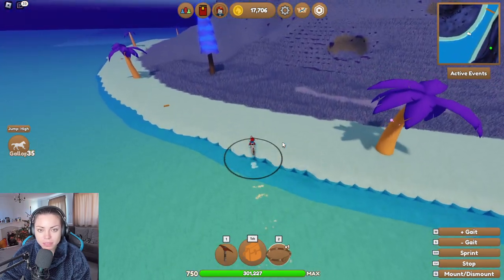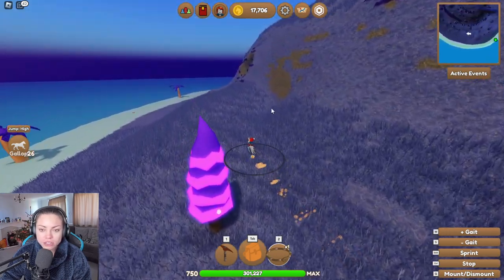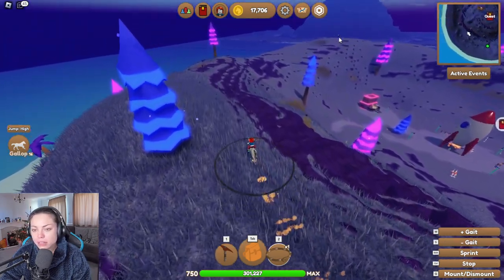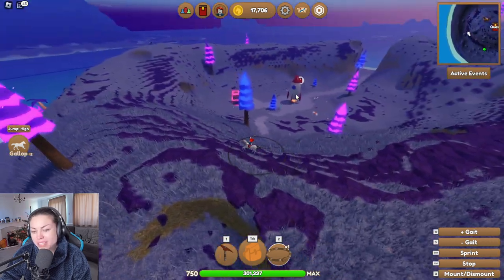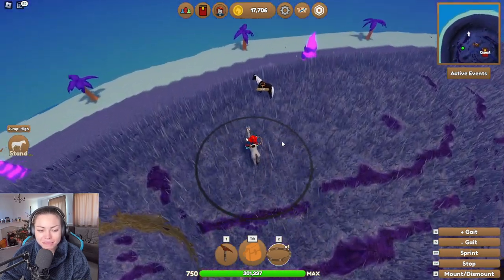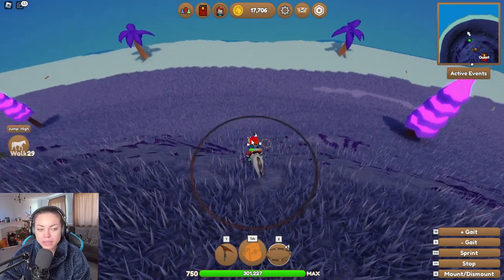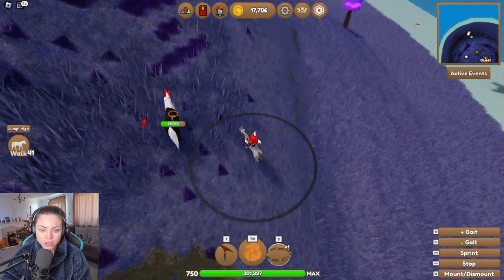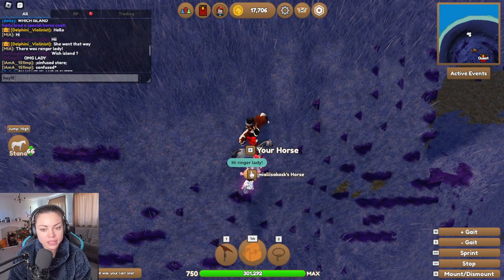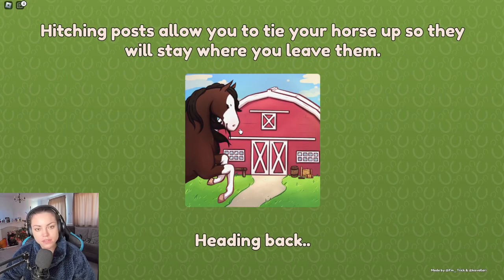That's another quarter horse — don't really want another quarter horse. I think I need to catch all of these so something cool spawns. There are two mustangs here. I'm going to pop to Forest Island — apparently it's rare horses for sale there, and I'm hoping one of those rare horses is a version two Frisian. Let's go see! Come on, let's do this.